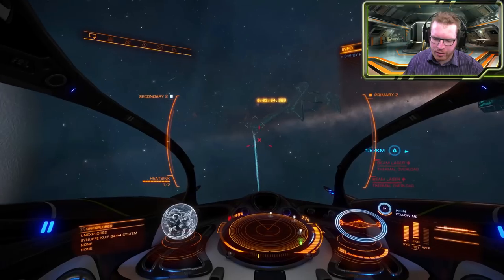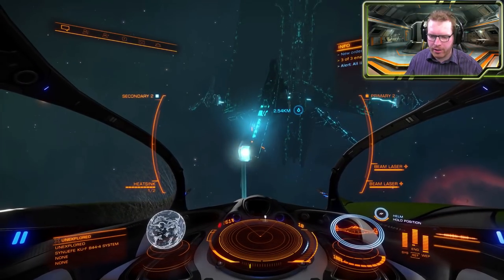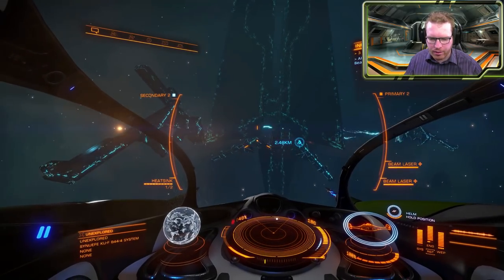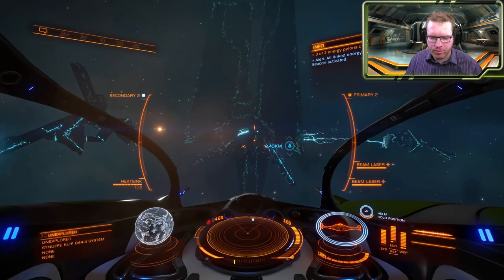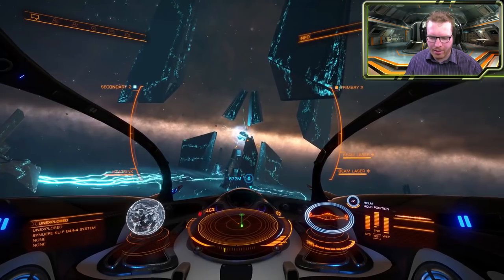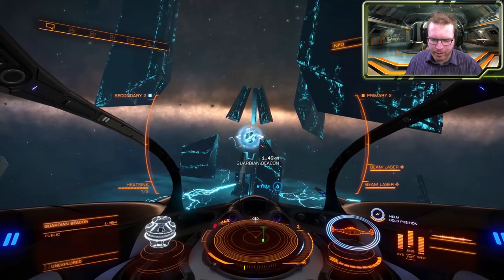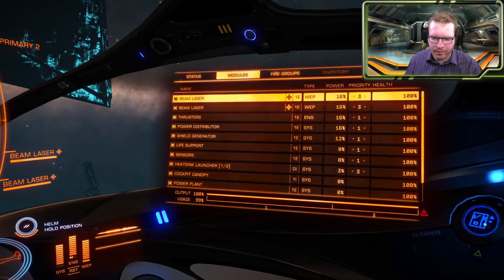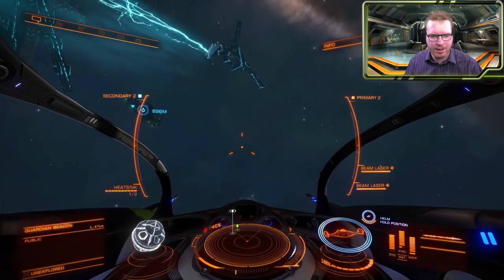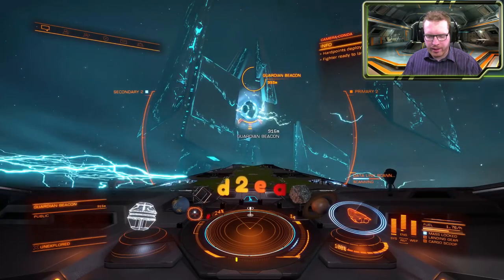You basically have to fly around and charge all three of them. And that should be the last one, now charged. Once this is fully charged, you will see this whole structure begin to unfold — we're just going to wait for it. Out of the middle comes an orb, which looks very similar to what we already know. The fighter doesn't have a data link scanner, so I'll have to get back into my ship so we can scan the orb. Target the orb and we're going to scan it with the data link scanner.